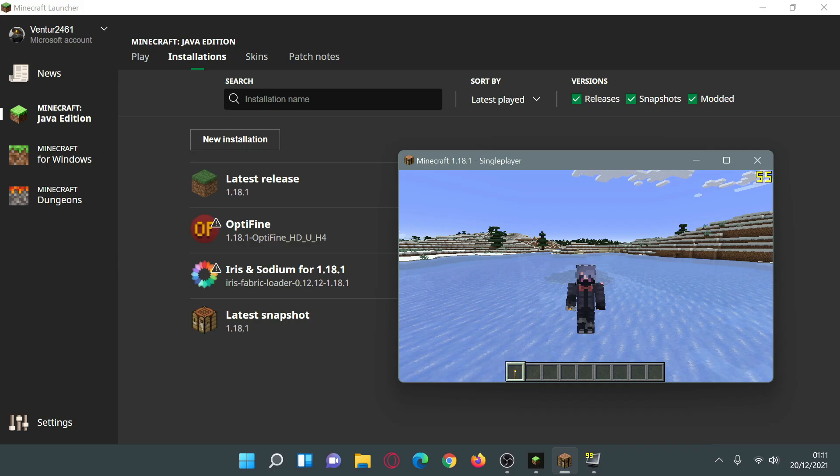Hey, what is up guys, welcome back to another Minecraft Java video. Today I'm going to do an FPS comparison — I'm going to compare OptiFine versus Iris and Sodium on the latest release of Minecraft Java Edition version 1.18.1. OptiFine is a shaders mod that also has performance capabilities, and Iris Shaders is also a shaders mod that comes bundled with Sodium, which is a performance mod, when you use the Iris installer.